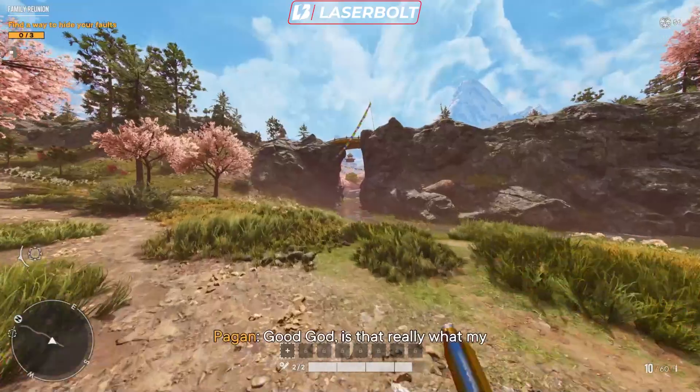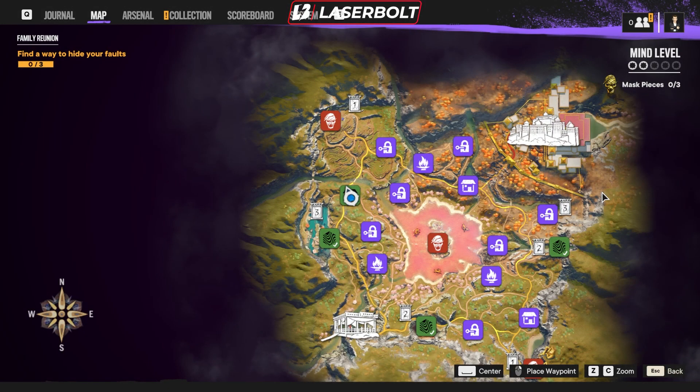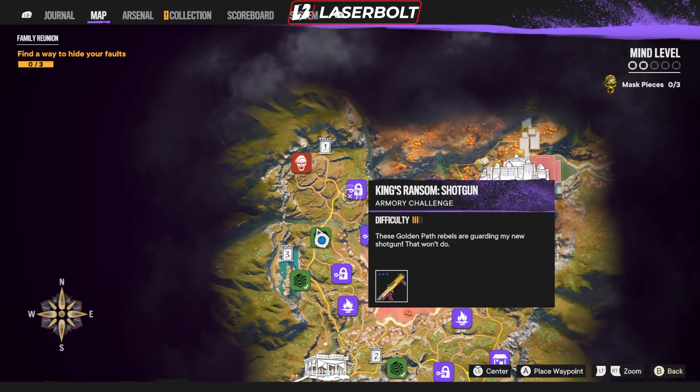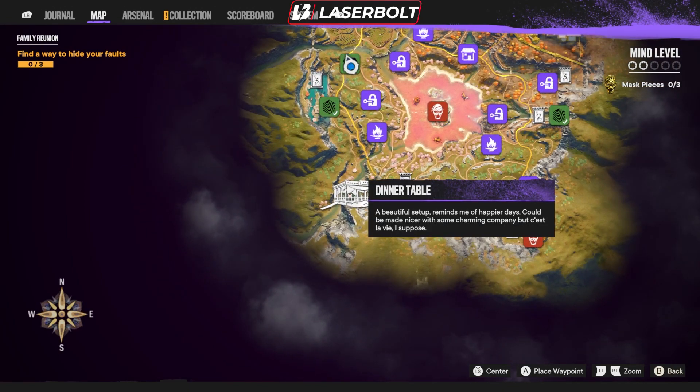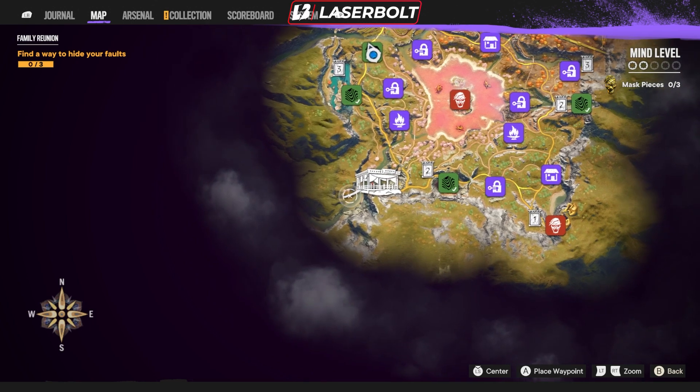Let me pull up the map and show you guys exactly what we're looking at. This is the map. When you spawn in, you're going to spawn in this location right here, which is called the Dinner Table. This is going to be the main location where you're at.